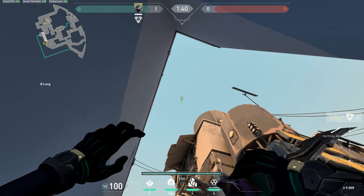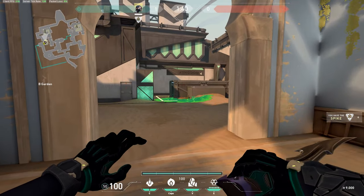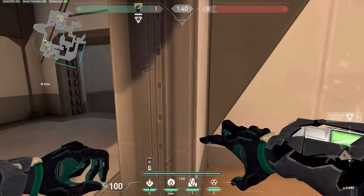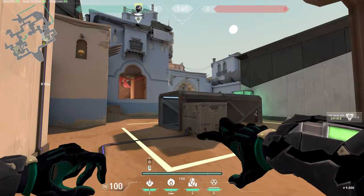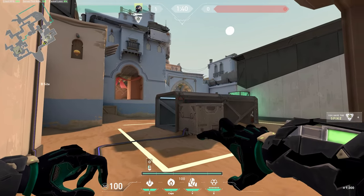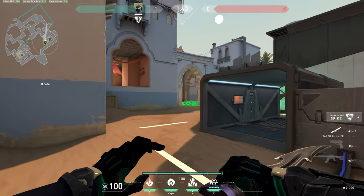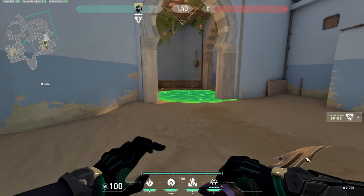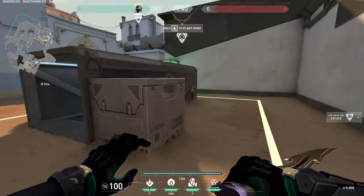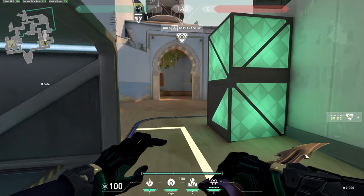Once it's there, just shoot. This is a little defense or retake snake bite — come into this doorframe and look in the middle of this little triangle shape in the crate in the middle of the site, look right in the middle of it and shoot. This will block off anybody trying to run out — maybe you have a Brimstone that smokes, you tap the bomb and they're forced out and take damage from that. It's helpful on the retake or defending if they're rushing up long.